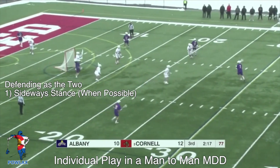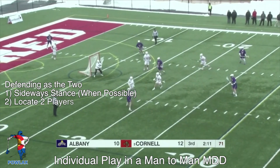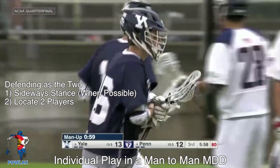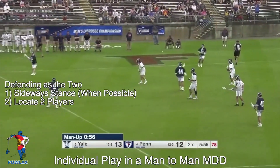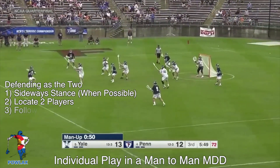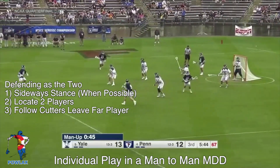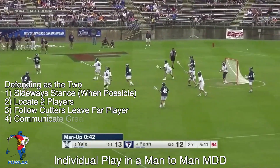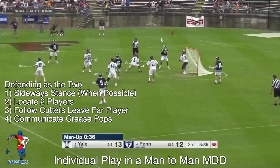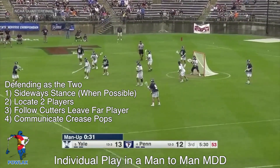When we are defending in the two position, the first thing we want to do is make sure that we are in a stance that allows us to see both of the players that we are defending. Then we want to locate both of those players. Once we locate them, we want to shade towards the more dangerous player, which usually means that player is in on the crease. If they are both on the perimeter of the field, we want to make sure that we split both of them evenly. Next, we want to make sure that if our man cuts to the crease, we are going to follow them on the cut and leave the farthest pass open. Finally, we want to make sure that we announce pops off the crease, so that if you're defending a player and they pop off the crease to an adjacent position, we need to alert the adjacent defender and make sure they know to rotate up to that player.